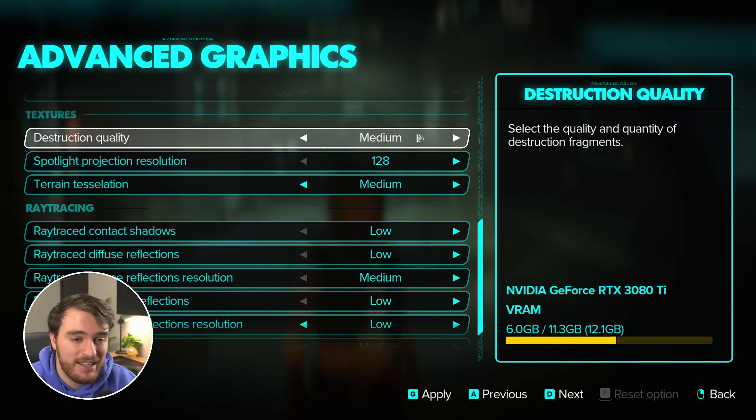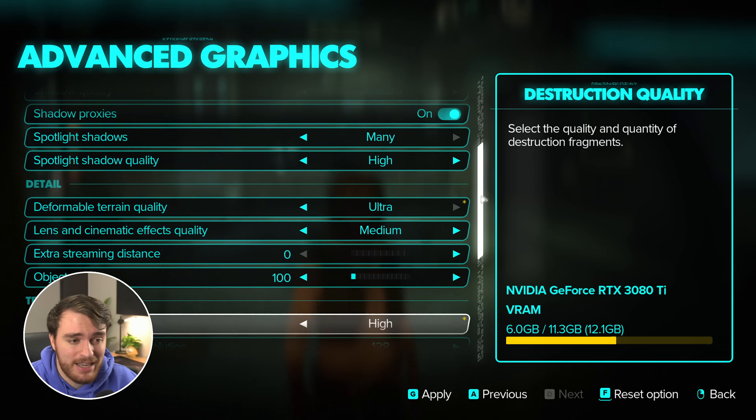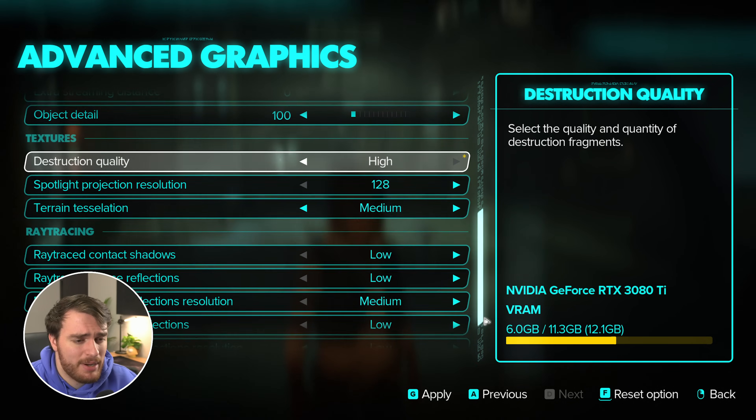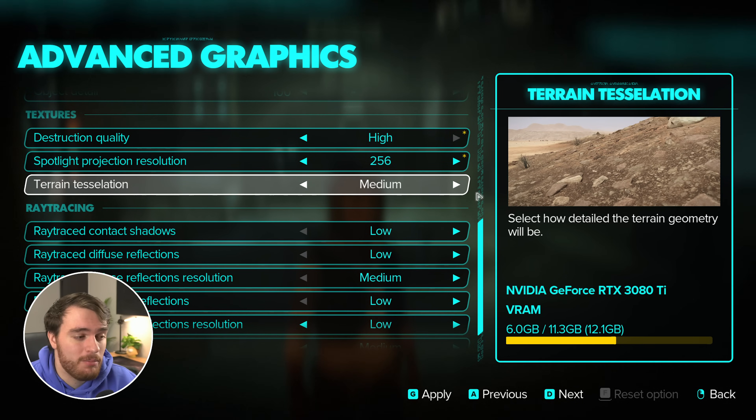Destruction quality: I've barely seen any FPS difference between any of the options here. While in gunfights with explosions and things like that, there's just not enough destruction fragments to actually cause anything. Maybe in different cutscenes this has an effect, but for the most part there's no effect in gameplay — I'd probably leave this on medium if not high. Spotlight projection resolution has no difference between different options here from lowest to highest. On lower-end GPUs, I'd leave most of these a little bit lower, but if you need more FPS you'll be lowering things anyway. I'll be leaving it on the mid option of 256. Terrain tessellation has a very small but noticeable effect — the biggest noticeable effect comes between low and medium, so I'd recommend leaving this on medium at lowest. There's a slight noticeable FPS difference of about 1% from low to ultra, so medium is probably more than fine on most systems.